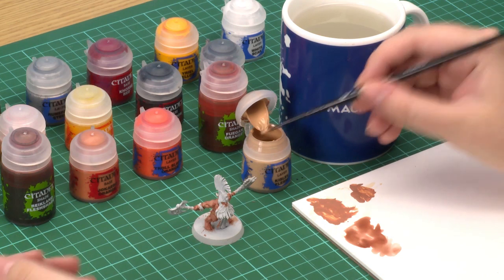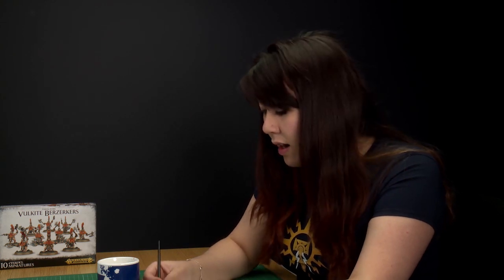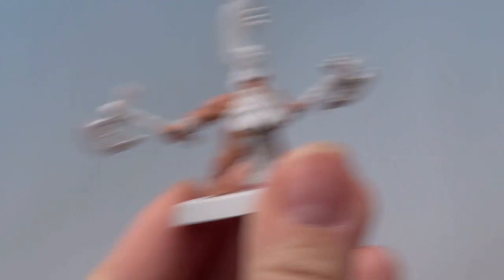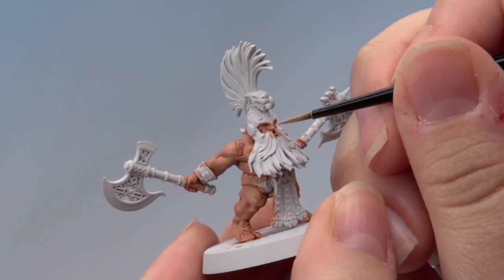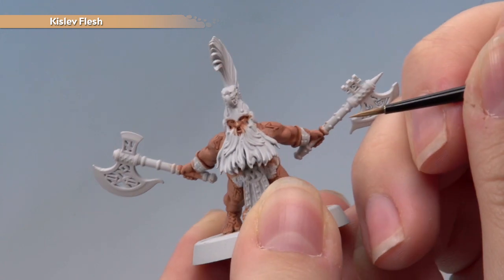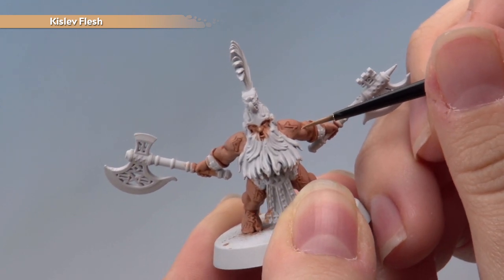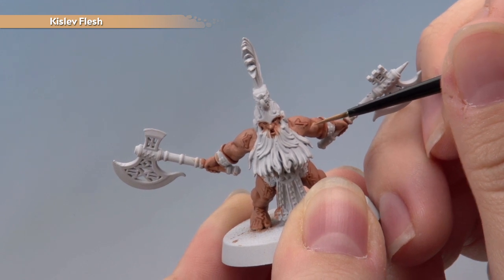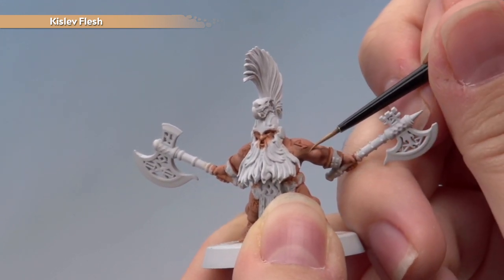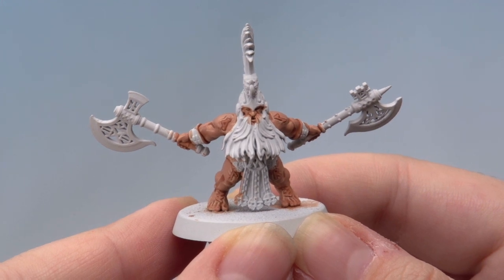The next thing I'm going to do is define those details even further with a highlight of Kislev Flesh, using my Artificer brush. Get some paint onto the palette with a little water, and twist your brush to get a good point. What we're looking for here is the most defined edges — the bridge of the nose is a great place to start, and also under the eye. On the muscles, highlight along the most defined edges just under the shade. Go around until you've got all the highlights on the model. That's the skin finished.